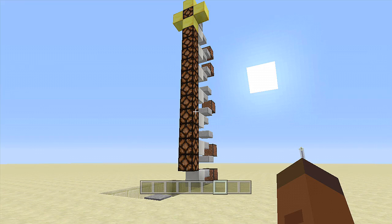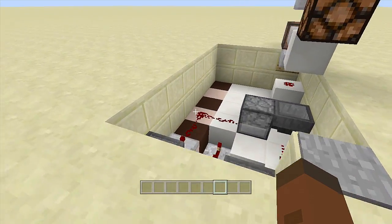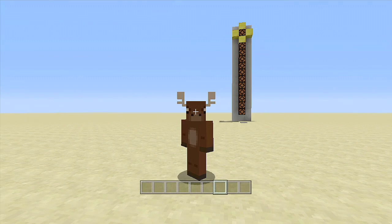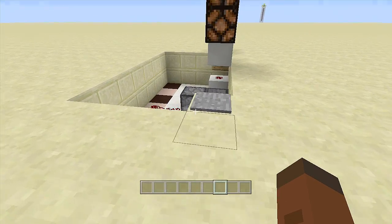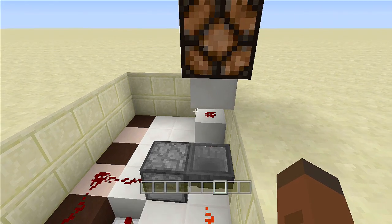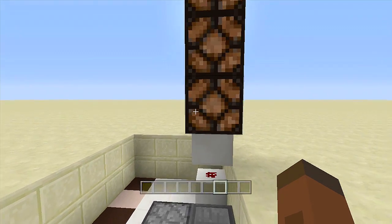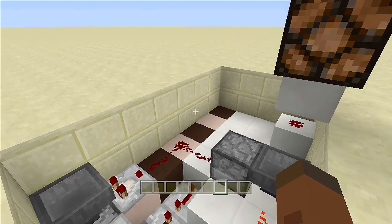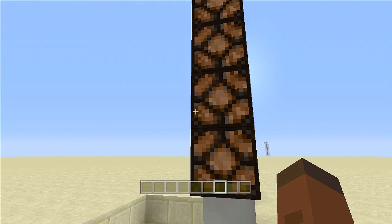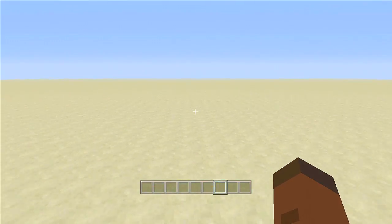There you guys have it — the entire test your strength machine is completely done. You have your bell, your note block sounds, your winning items, and your redstone done. I'm going to try three times to win. One — come on — so far not looking good. Try again — two more tries — come on. Okay, one more try — we could do this. One, two, three, four, five — yes! We won! I got a diamond!